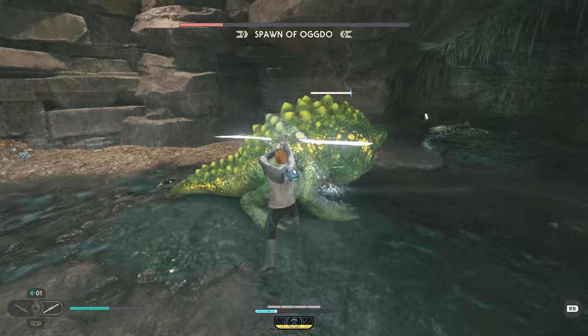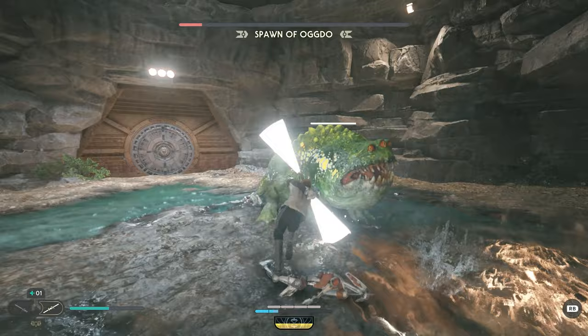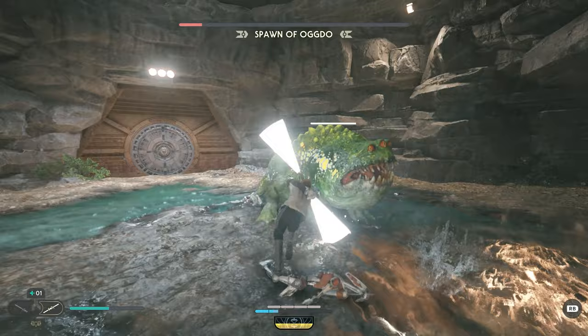At this point, there are no new tricks, but Ogdo will become more and more aggressive as its health ticks down to zero. Once Ogdo is defeated, go over to the den chest to claim your water-resistant reward.